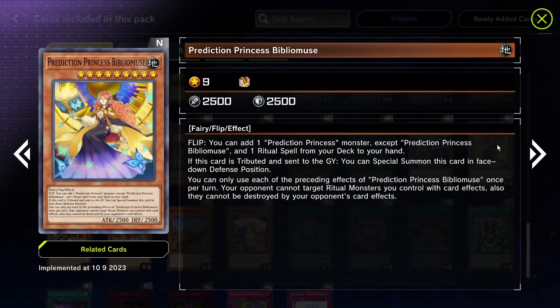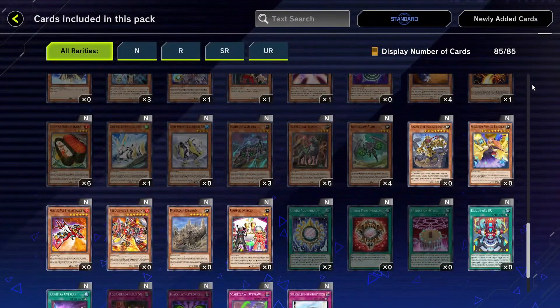Prediction Princess Biblimoose — it's a flip monster. When flipped face up, it adds a Prediction Princess monster and one ritual spell, so you get two cards. If this card is tributed and sent to the graveyard, you can special summon it in face-down defense position. Your opponent cannot target ritual monsters you control with card effects, and they cannot be destroyed by opponent's card effects — this makes your ritual untargetable and indestructible.